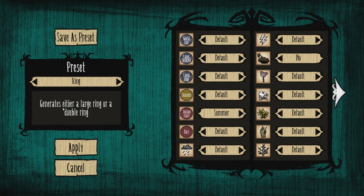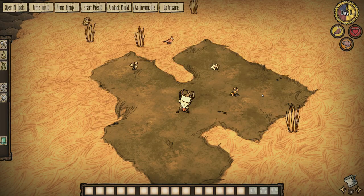The next one we'll look at is Ring, which will generate either a large ring or a double ring. Apparently you can sometimes make a triple ring too. So we'll have a look at that one.